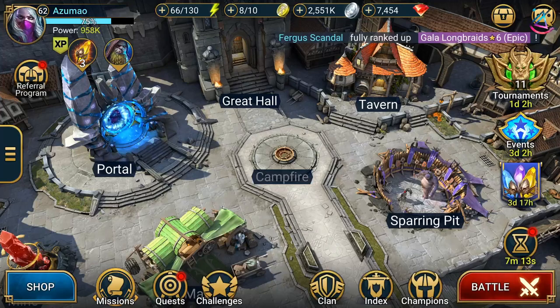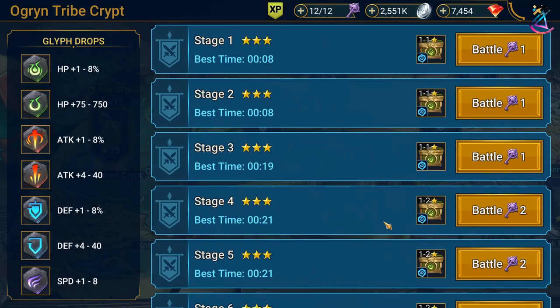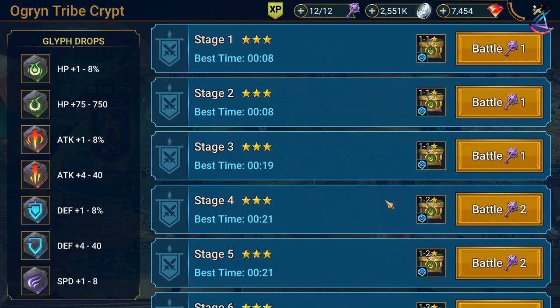Today we want to talk about Faction Crypts, why they are important and how to get started as early as possible. So today we have the Ogryn Tribe and the Lizard Man Crypt. I happen to have fairly strong champions in both of those crypts, but the overall point that I want to make will still apply. Let's start with why Faction Crypts are so important.